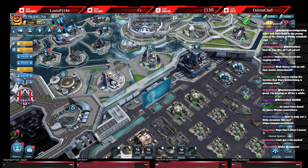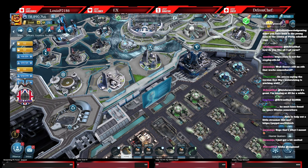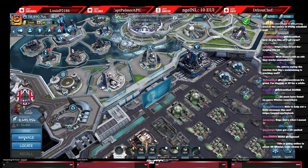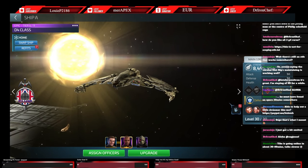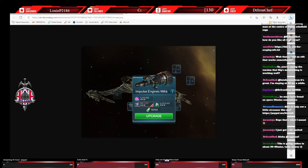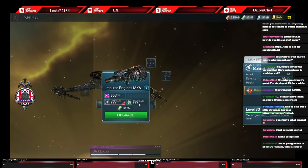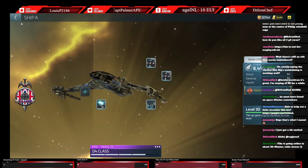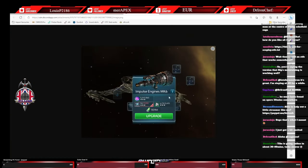I've taken screenshots of these already - let me quickly pull them up for comparison. Just remember which component I took pictures of. I did the impulse engine. So this is the impulse engine - you can see 5493. Just to show you I've done nothing else since: 5493. So the screenshots I've got are completely accurate to where I am now.